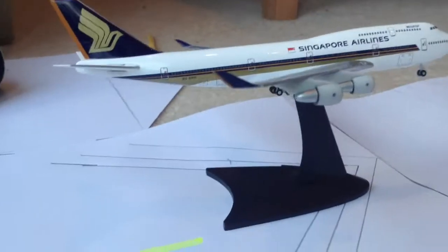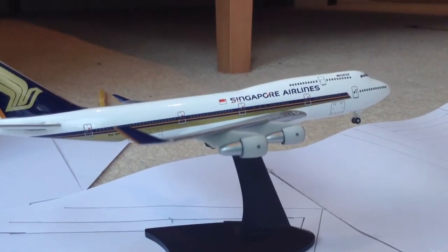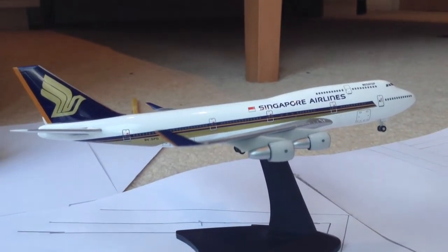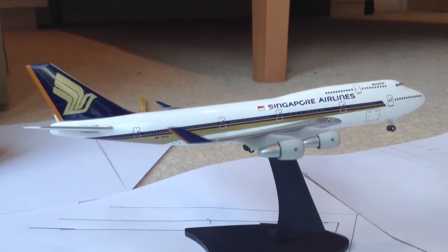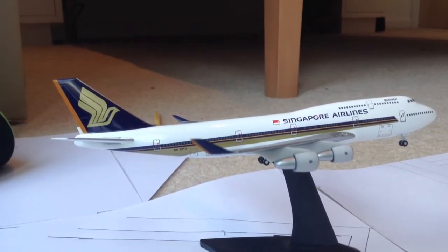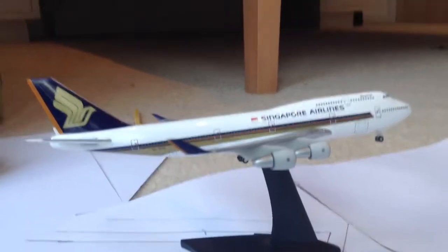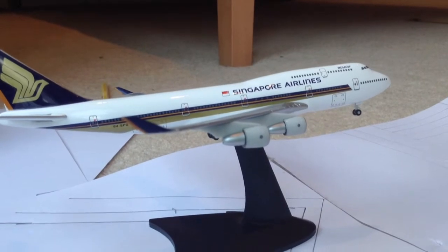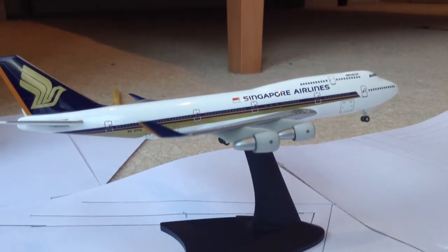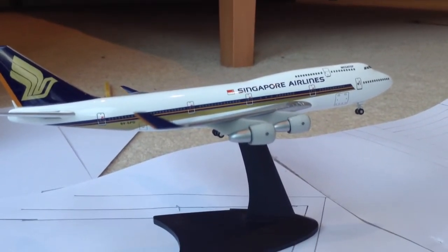Coming in for a bit of a crosswind landing, I've got the Singapore Airlines Megatop Boeing 747-400. They pulled the 747 out of their fleet quite a long time ago — in fact, in 2007, I think, in favour of the A380. The A380 for Singapore Airlines is really rare; well, all of their aircraft to get are really rare, so I was lucky I got this.